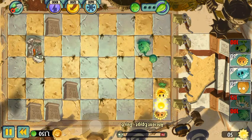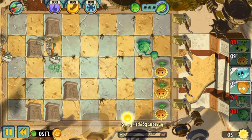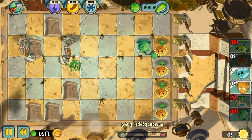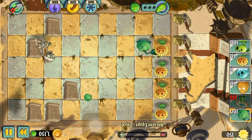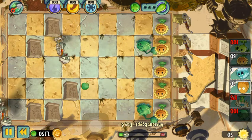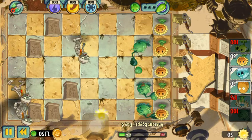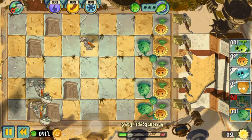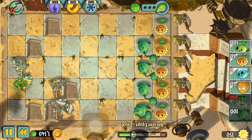So basically, last episode where we left off, we got the Iceberg Lettuce and we also unlocked the Bloomerang, which was pretty cool. I also want a Cabbage-pult on that row, and I want one there to take care of that cone head — please take care of him because I'd love that plant food.